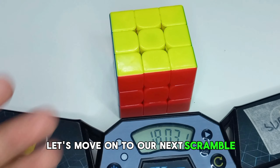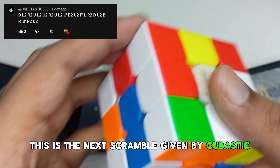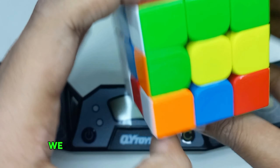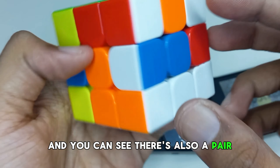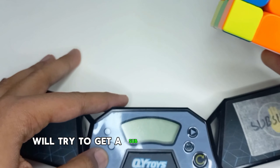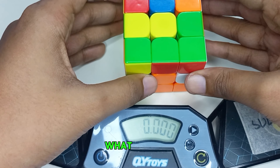This is the next scramble given by Cubastic. In this scramble I can see the white cross is almost finished, and there is also a pair - that's an easy cross I can say. We got sub 20s in both of the solves so far. I'm gonna try to get a sub 20 on this solve as well.